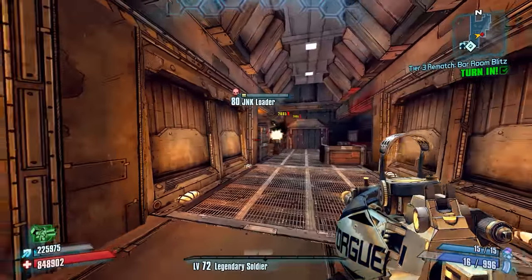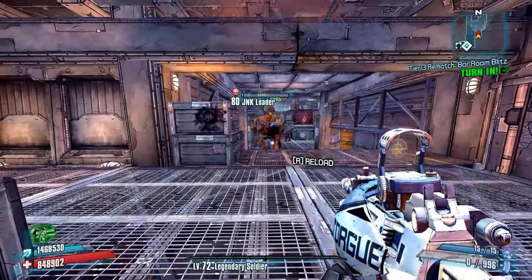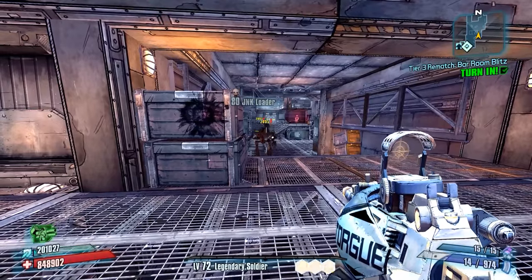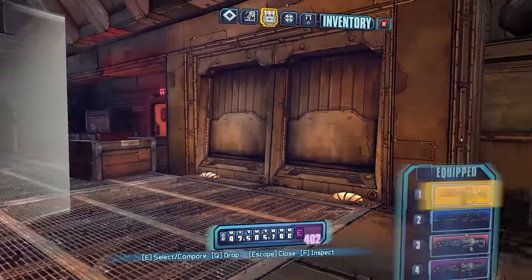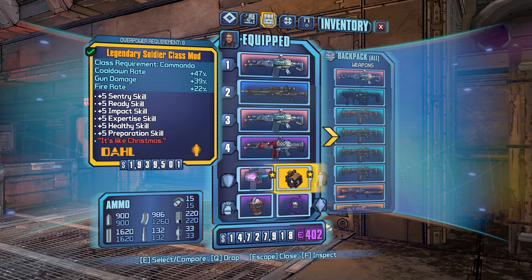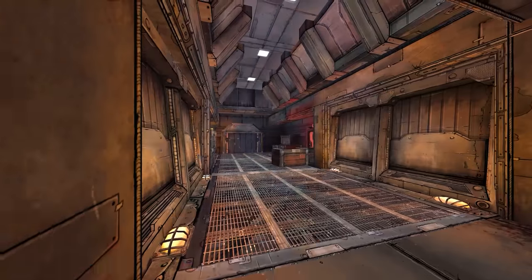Now, granted, we weren't using slag or the action skill, but this is kind of to give you a feel for the weapon's potency without other boosts. Obviously, I still am built out for a skill tree, but you can kind of see that it is fairly weak. I do believe we are using an explosive relic there too, and that was with the Legendary Soldier COM.